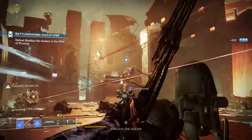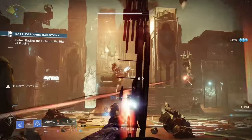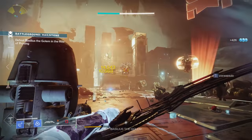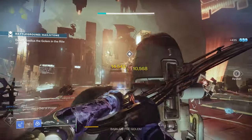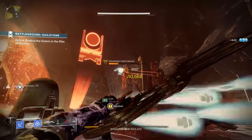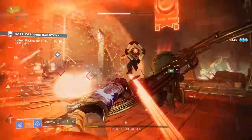I know Trinity Ghoul is good, and I like Luminarch — we even made a build this past week with Luminarch as it's fantastic for dealing with Overload Champions. But in terms of the ability to go between clearing adds and single target damage, with the bonus ability to spawn Warmind Cells, TQ's Divination is one of the nastiest PvE weapons in the game. On top of that, it's fun as hell.